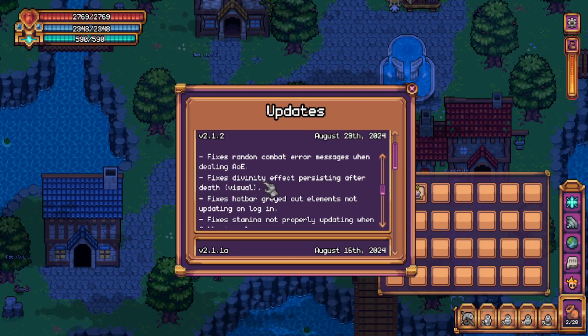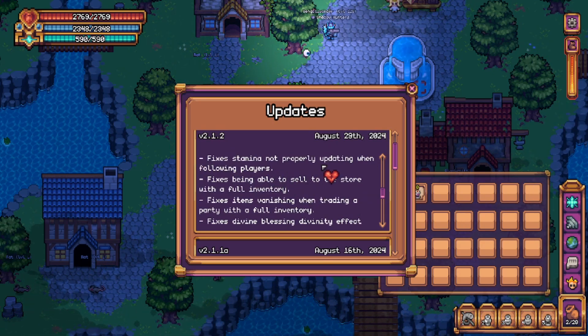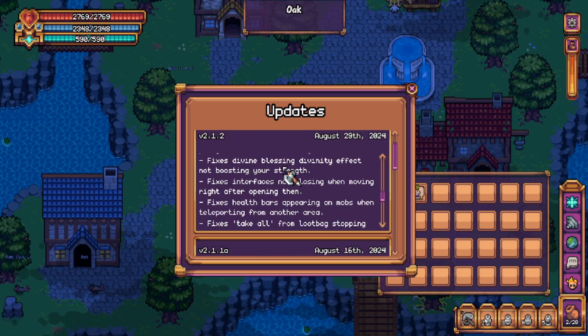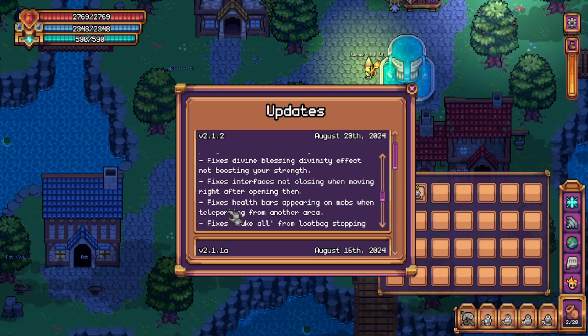Fixes divinity effect persisting after death. Fixes hotbar grayed out elements not updating on login. Fixes stamina not properly updating when following players — I thought this was fixed but I guess it needed another pass. Fixes being able to sell to the store with a full inventory — small but handy. Fixes items vanishing when trading with a full inventory — that sounds terrifying. Fixes divine blessing divinity not boosting your strength — I'm glad somebody found that because missing out on 10 or 20% damage is a lot. Fixes interface not closing when moving right after opening them.